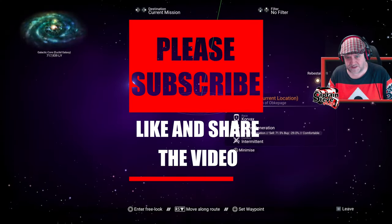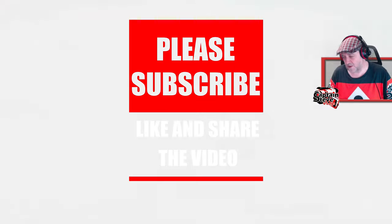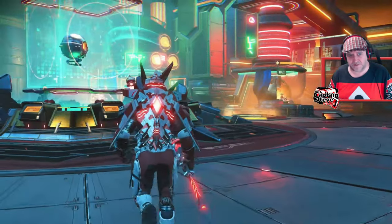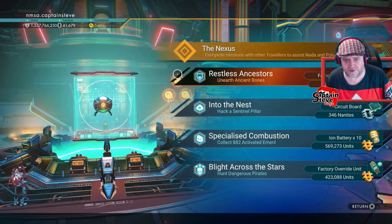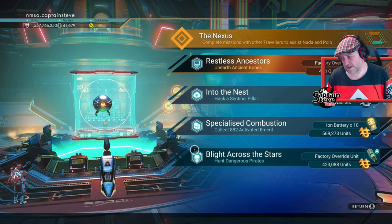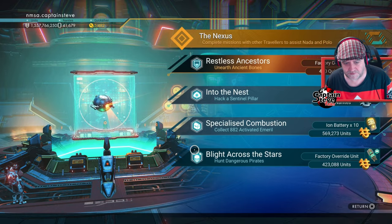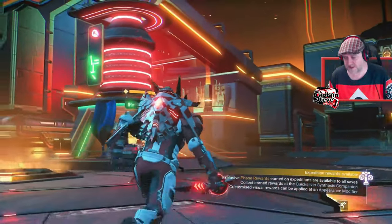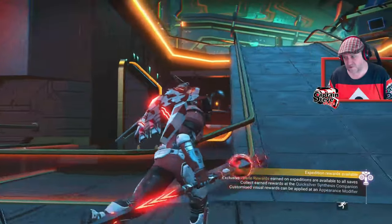The only thing is, if it's not there it takes 10 minutes to cycle, so it could mean you're sitting inside the Nexus for a while. Just to prove this works, I'm going to jump to a completely new system, somewhere random, and go into the Nexus. I'm inside the Spatial Anomaly — this is the Nexus Mission Giving Cube. There's 'Earn from Banes, Hack Sentinel Pillar.' There's not one there right now, so it's a case of waiting 10 minutes. They recycle exactly on the 10-minute mark, synchronised with the internet clock.